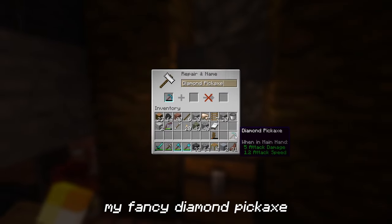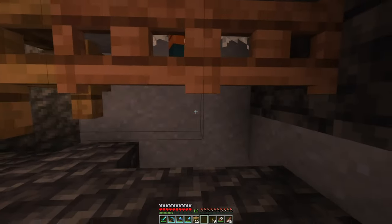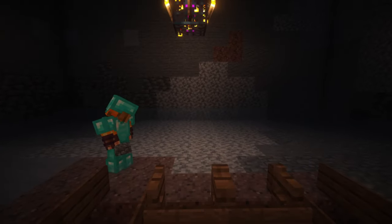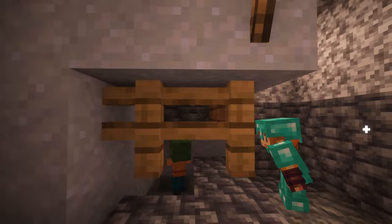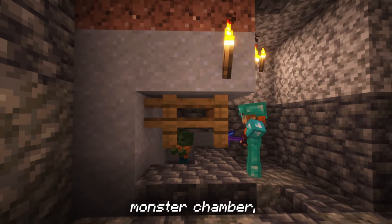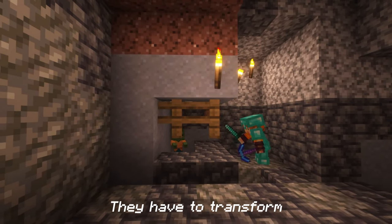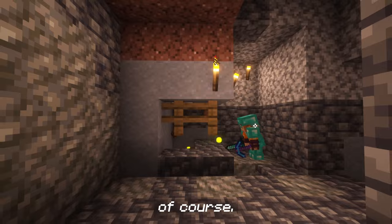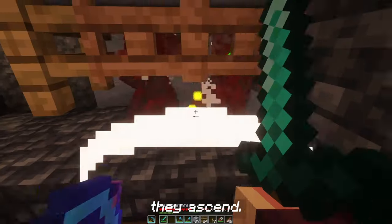I'm so rich I can just repair my fancy diamond pickaxe with a new diamond pickaxe. We have zombies, but we are not after zombies — those cobwebs are there for a reason, not to make the ends of these zombies more painful as they slowly accept their fate. As under, so above. If underneath the monster chamber I am after copper ingots, what do you think needs to happen with the zombies above? They have to transform into drowned, of course. Hence the cobweb, whose job it is to slow down the descent of the zombies just enough to make them drown. Once they descend, they ascend.